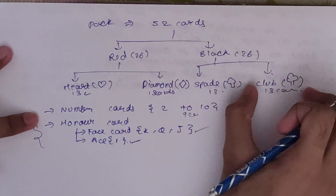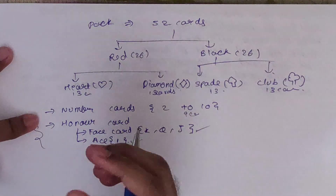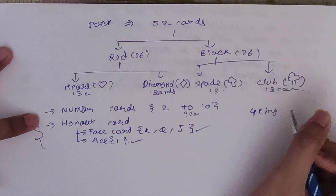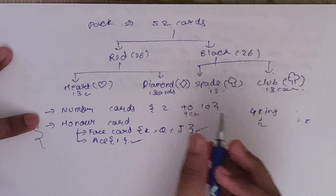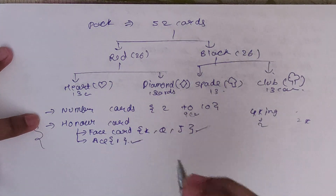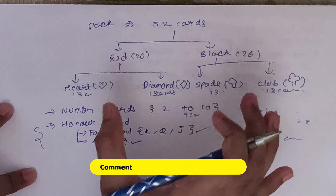This will be the same for heart, diamond, spade, and club. So now if someone asks how many total kings are there, your answer will be four kings total — two for red and two for black. Similarly for queen, jack, and ace you will also have four cards each. Now if you know this classification you can solve any card sum.